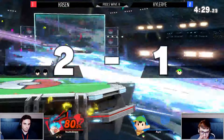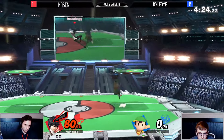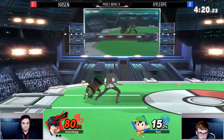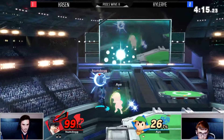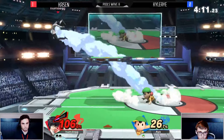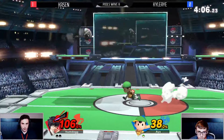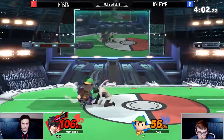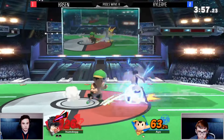Going for that down air — Arsene went away but that down air still sends it at an awkward enough angle that Ness is not going to be able to come back. Good tech chasing on the part of Kacen but he gets grabbed on the platform — miscommunicates a little bit where he wanted to read the tech. Almost gets yo-yoed but we're living. Smart getup attack right there. Kacen is showing that he does know this matchup.